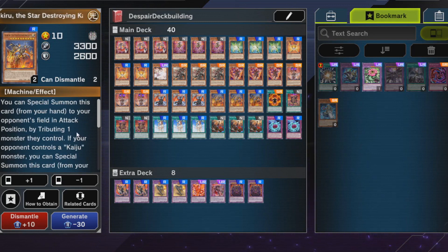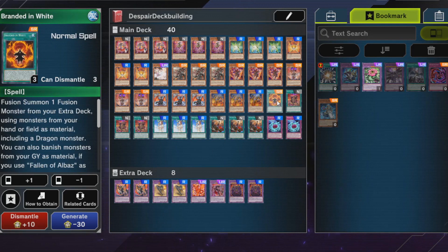The Kaiju — I went with the light one rather than the dark one to add more light cards to the deck, plus it's a level 8 or higher monster so it comes in handy for Albus shenanigans. If your opponent doesn't have the attributes you need for your fusions, this card can fill that gap.